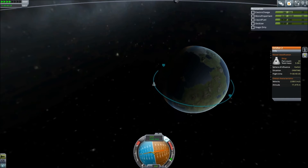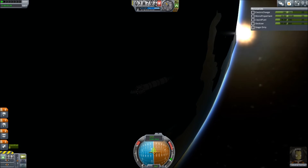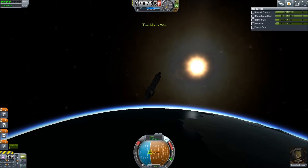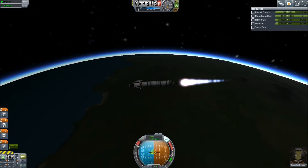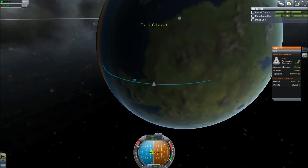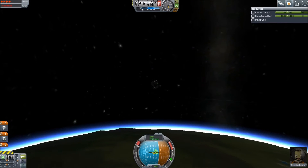Then it's time to go home. We swing around a bit more and point retrograde, doing a little burn just to get us gently approaching the ground. We're aiming for the huge patch of land — the biggest continent on the planet. We decide to burn some extra fuel seeing as we're over it already; there's no reason not to since it's just going to burn up in the atmosphere — or rather, get 2.5 kilometres away and disappear, but whatever.